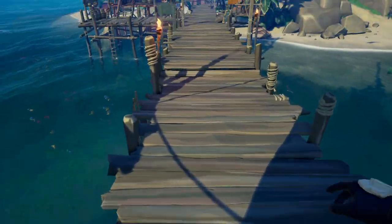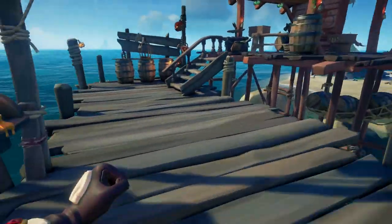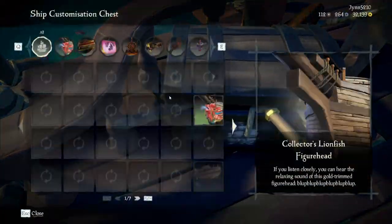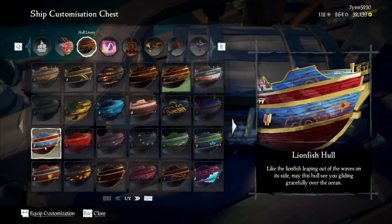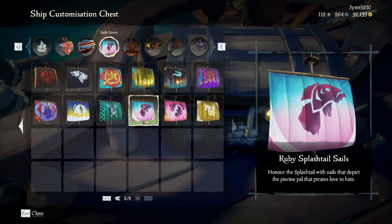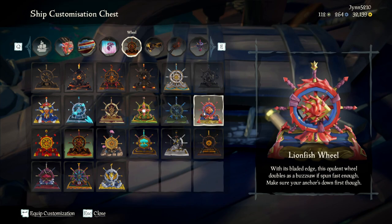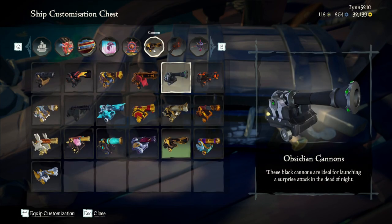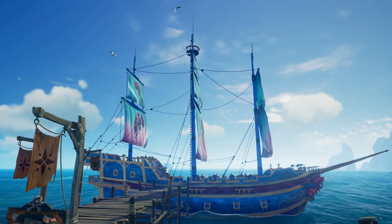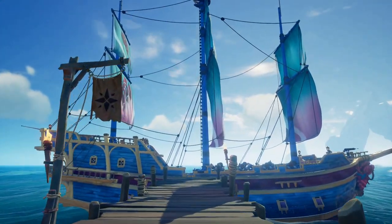But we are not going to use my usual today. We are going to do something different - we are going to make the ultimate fish boat. We have the lionfish hull. We're going to do the splashtail sails, the non-collector versions. We're going to do the lionfish wheel. We're going to do the splashtail cannons. It's bright, it's colorful, but sometimes it's nice to be bright and colorful.